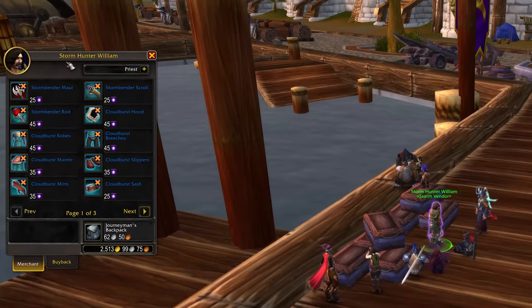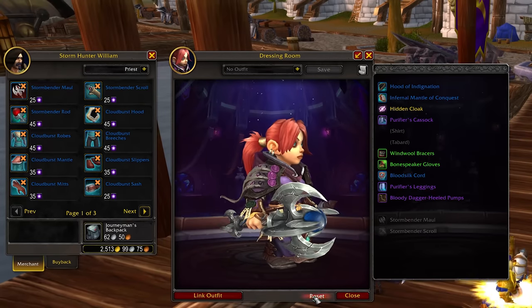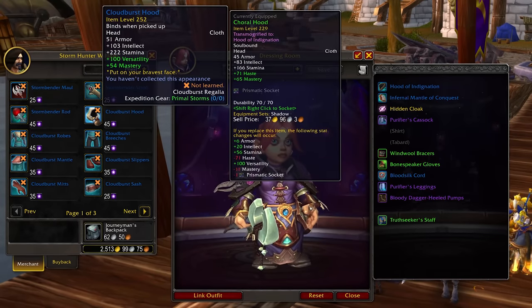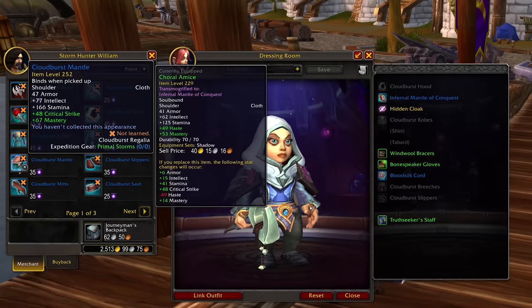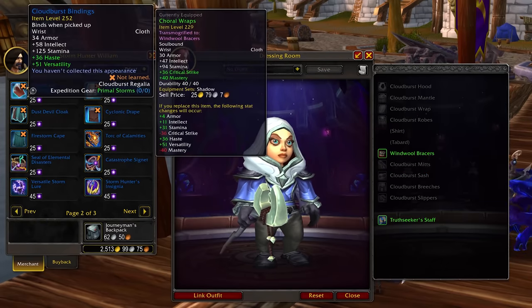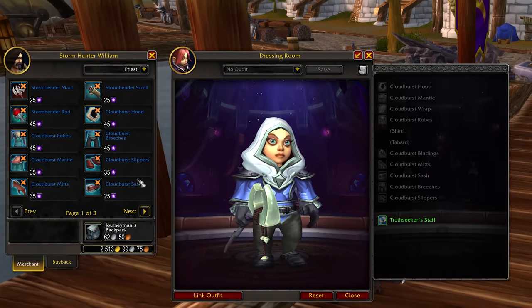While the event is up, you can get item level 252 catch-up gear. It comes pretty easily, and it's better than Zereth Mortis Anima gear for alts or returning players. Anybody who played this patch probably doesn't need it for the item level, though they may still want it because that catch-up gear also offers a new transmog set.